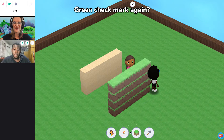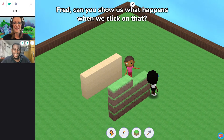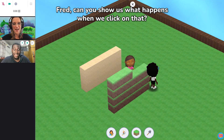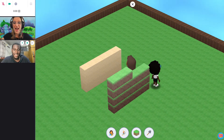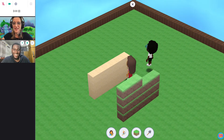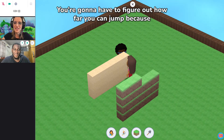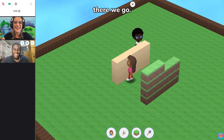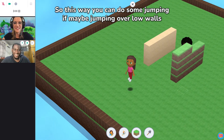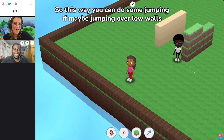You want to go ahead and do that green check mark again? This running man person. Fred, can you show us what happens when we click on that? I wonder if I can jump! Okay, you're gonna have to figure out how far you can jump. Alright, so this way you can do some jumping, maybe jumping over low walls.